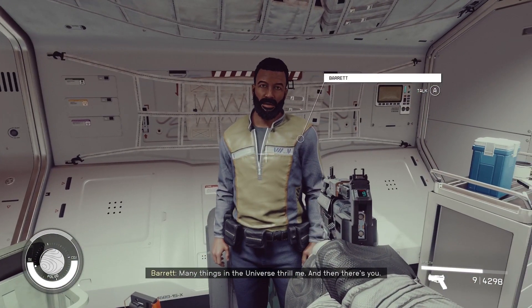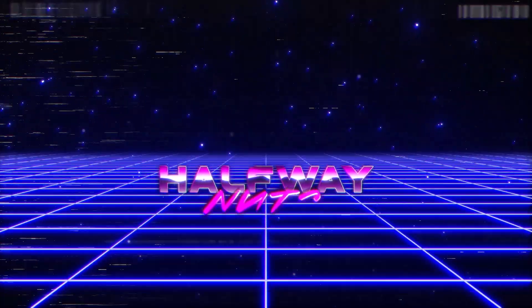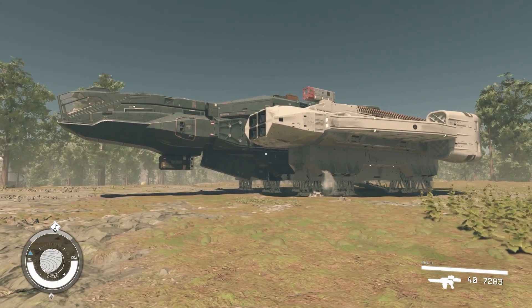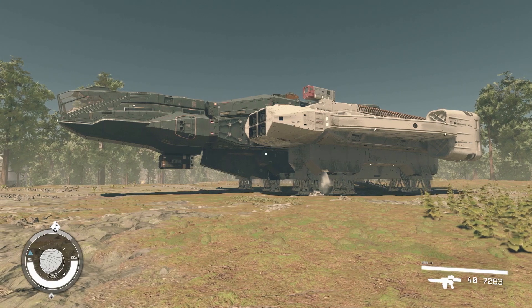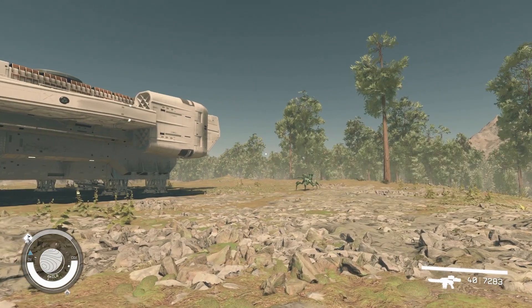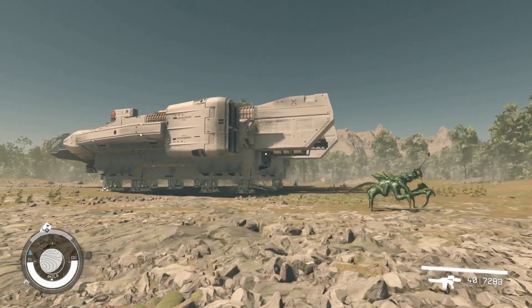Many things in the universe thrill me, and then there's you. What's good, everybody? It's Halfway Nuts. Welcome to another Starfield video. I'm going to make this one quick for you. The Starship you see right here is a UC Security Longsword II. I encountered this out in space and decided to relieve the crew of their duties to this vessel. Now I'm going to take it to a Starship builder and reverse engineer the color so you don't have to. If you're one of those Starfield players that wants to fly around the settled systems looking like the police, then stick around for this video because I've definitely got you covered.